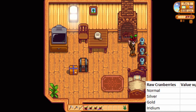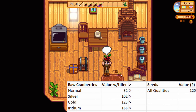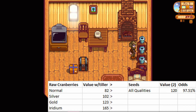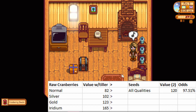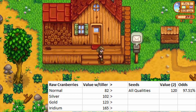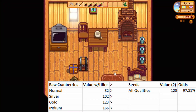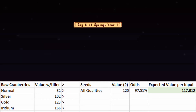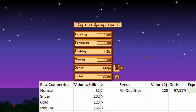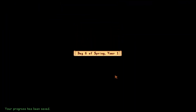Let's do a little quick napkin math. Say we have a silver cranberry, we took the Tiller profession at level 5, and we're not sure whether we should sell the cranberry or turn it into seeds. There's a 97.51% chance that we'll get seeds from the seed maker, with a small chance to get mixed seeds or ancient seeds. If we do get cranberry seeds, we'll average two per crop that we put into the seed maker. Assuming we succeed on getting seeds and get two at a time, we can expect cash income of 117 gold per silver cranberry — or normal. Gold cranberries are worth 123 gold with Tiller though, so they're probably not worth it. If you don't have Tiller, then normal, silver, and gold are all better off being turned into seeds. Pretty cool.